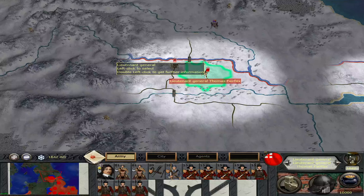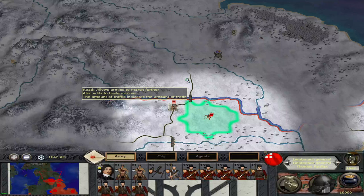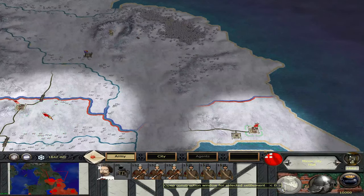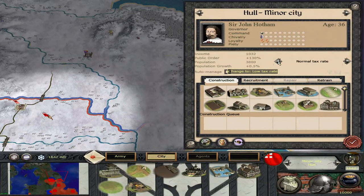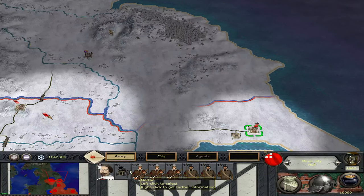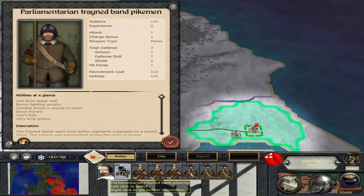We've got Lieutenant General Thomas Fairfax — a well-known general in the English Civil War. We've got some extra units there. He's very disloyal. John Hawthorne. We don't want that mortar sitting in there. How much do you cost? 150, 125.